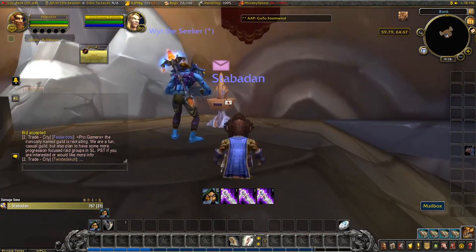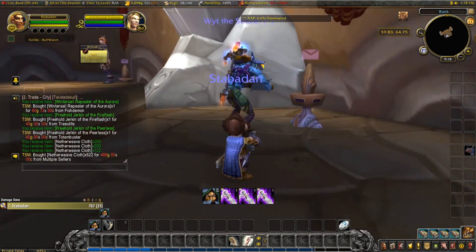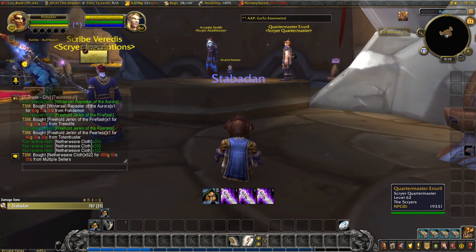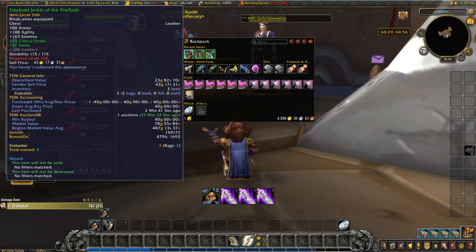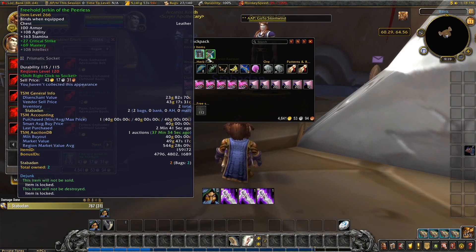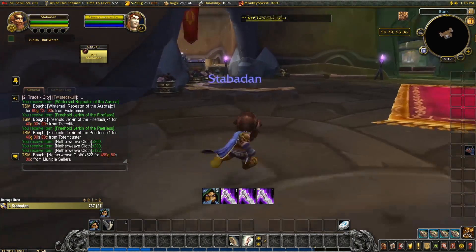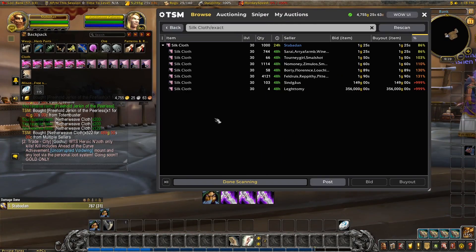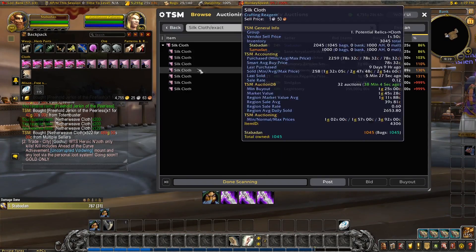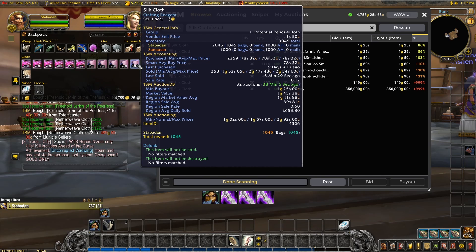Instead I'll go and pick up my purchases and deal with those. We need a vendor to sell these greens to. I'll sell those and get my money back. Back to the auction house. Silk cloth - we already have 1,000 on, so we're good there. Our smart average buy price is 78 silver, so that's a good margin.